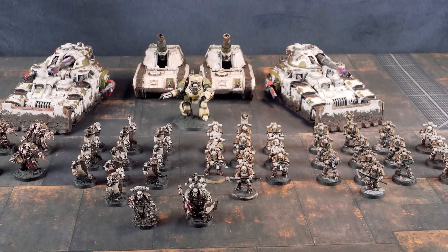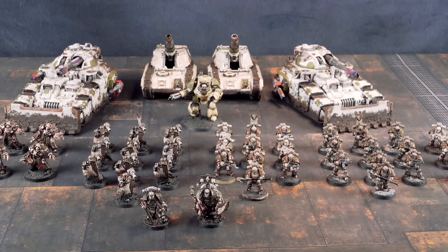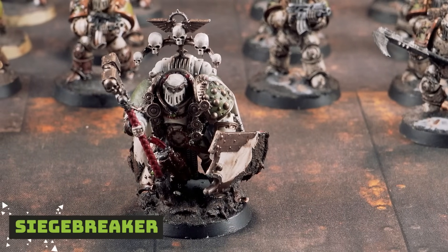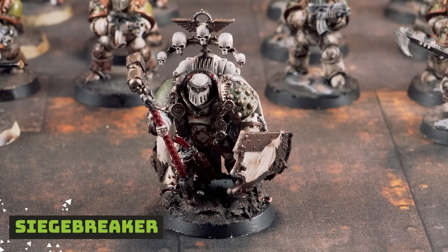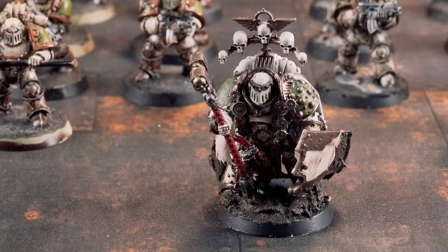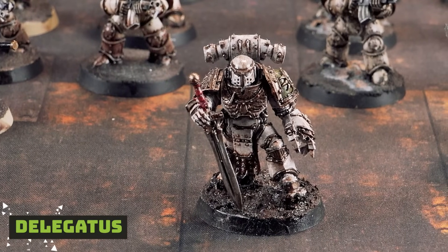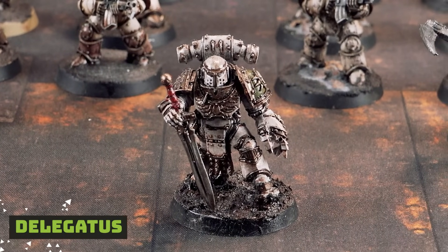For 2,500 points of Death Guard, I am in the Creeping Death Rite of War. As such, I have to bring a Siege Breaker, which I have — he has a Power Weapon (a sword) and a Boarding Shield. Next, I have a Centurion upgraded to be a Delegatus, with a Boarding Shield and Thunder Hammer.